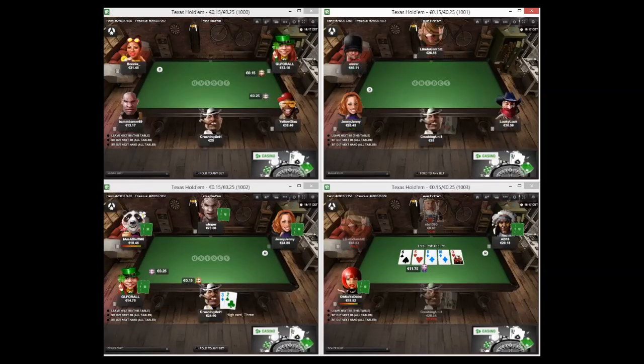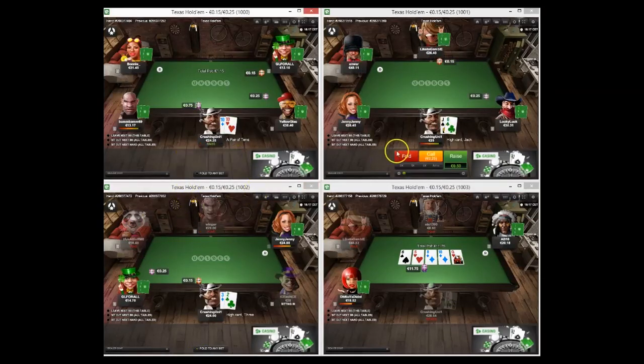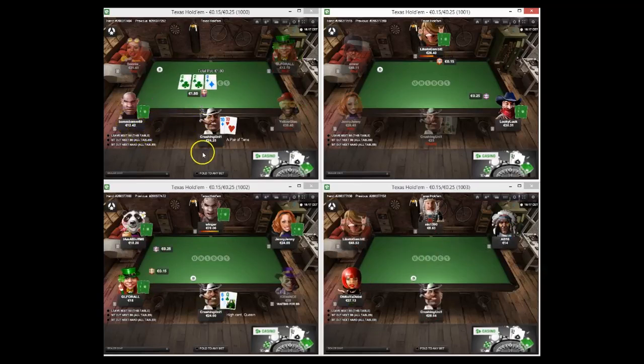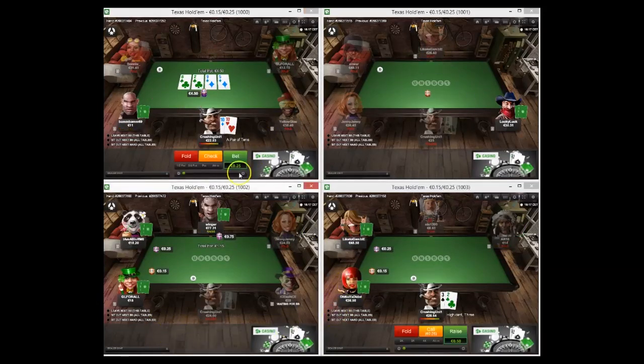If you haven't seen the previous videos, one way to get a read on people is their stack size. If someone starts with like 1810 or this BamBam who's got 1242, then maybe they don't have much in their account - maybe they're playing with their net worth. They're probably not going to be a regular because regulars like to have 100 big blinds, so we can play accordingly.